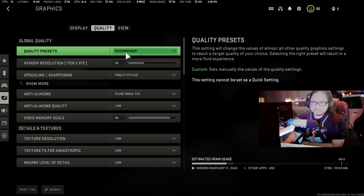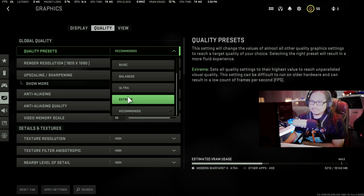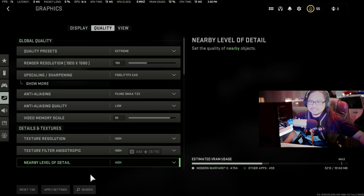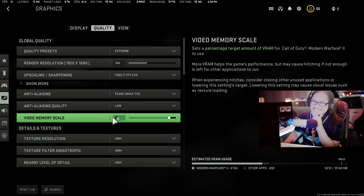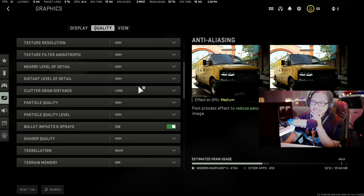You guys want to see full power ultra extreme? I think my Steam Deck is gonna explode. Let me try — it takes about 5,000 megabytes. Okay, let's try it... apply. Oh, it didn't explode yet! So let's play it on extreme settings.